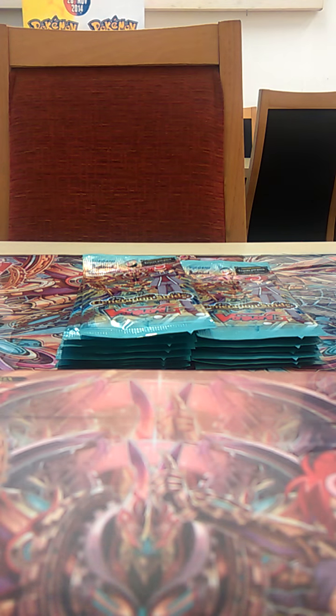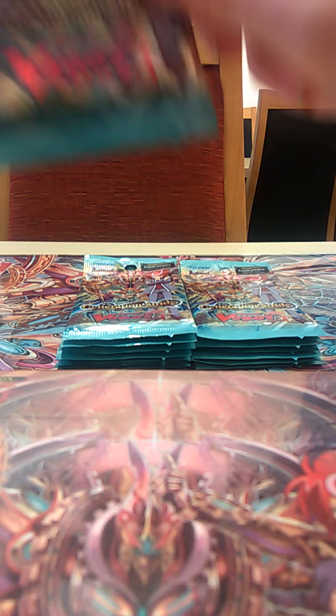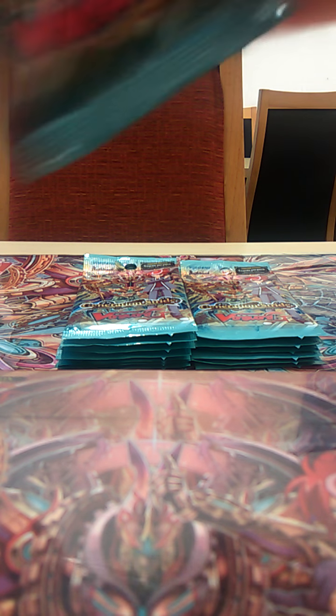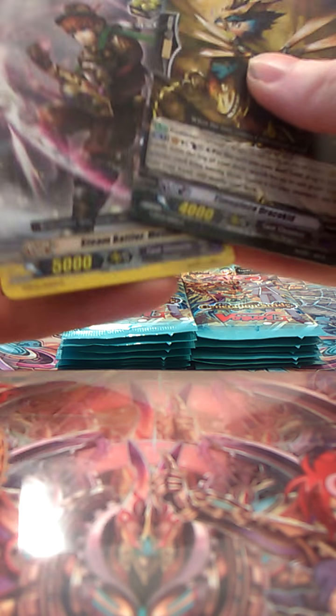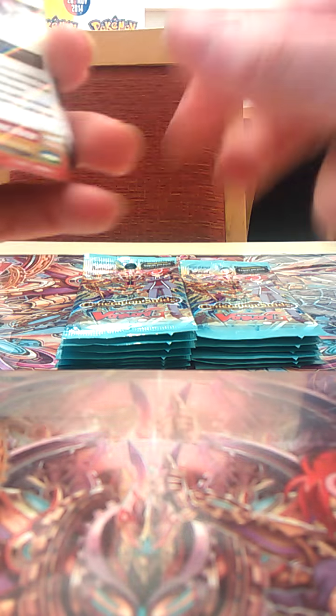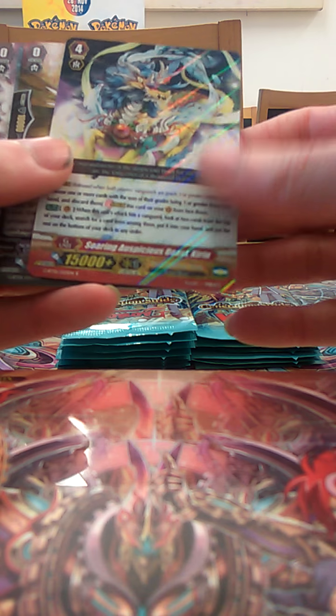No Nova Grappler Extreme Battler Asherid. I didn't even see the trigger there — draw trigger for Oracles. I don't like Oracles needing any more draws. Another crit trigger. This Oracle Grade 4 — I used this in the sneak peek. When it hits the vanguard, look at the top two cards of your deck, add one to your hand, put the other one on the bottom of your deck.